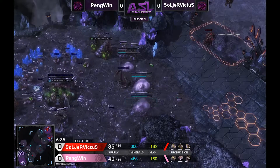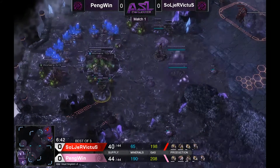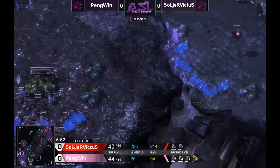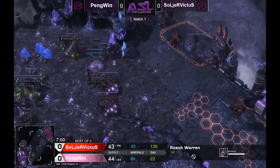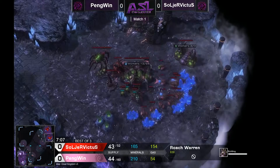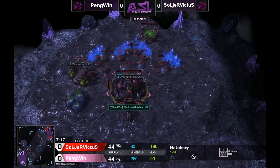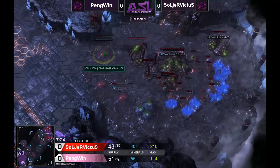Penguin is going to take full advantage of the chokes by walling off across the front of his natural, meaning he can sustain his big drone advantage without committing too many units to defend. It all depends on how much Soldier Victus scouts this. He's had a good scout and knows it's been a gasless expand, so I'm interested to see where it goes. It looks like Soldier Victus is going for a fast lair, but he doesn't have any roaches for a roach-speed timing and hasn't started any gases for mutalisks.